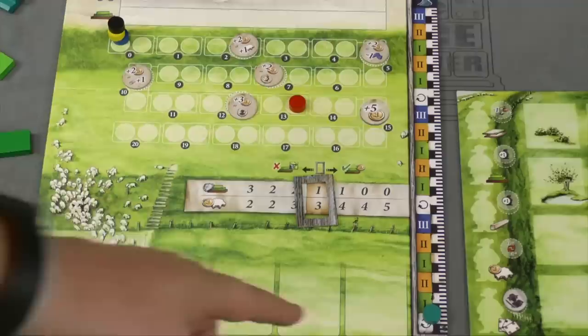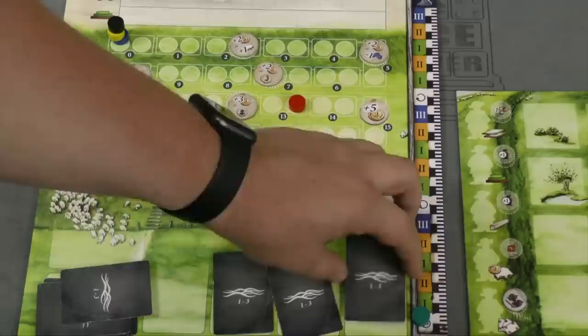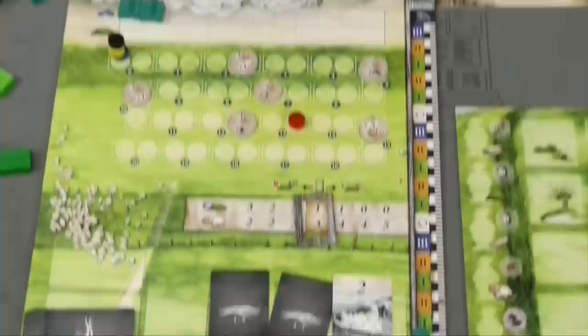The game follows a timeline with a tracker marker that moves up, taking place in three rounds. Each round, water cards are brought out and flipped over. The back of the water card shows one to three, and when you turn it over, that number adds a certain amount of water to the board. That water represents waves crashing in, and players need to build dikes to block that water.